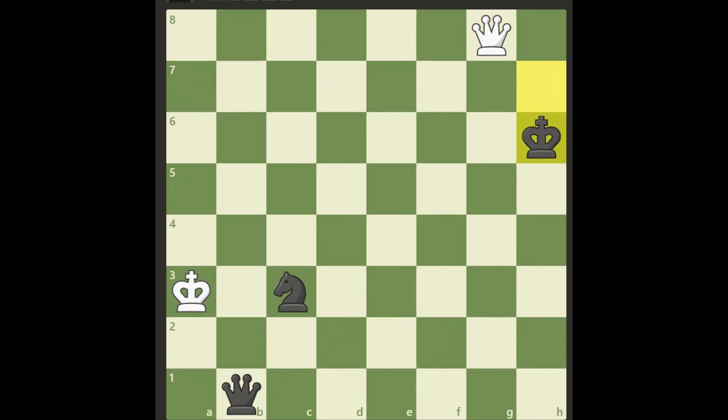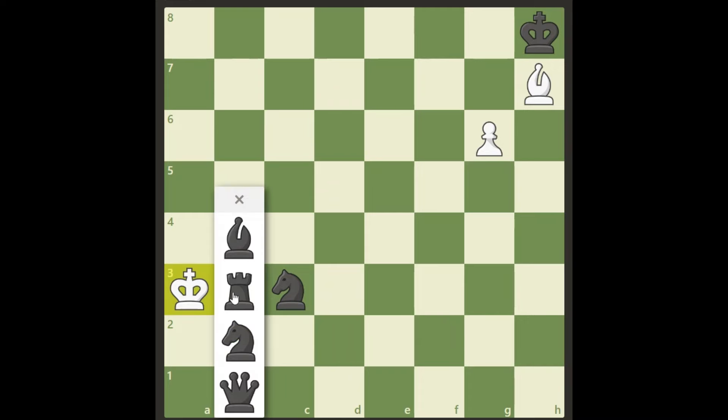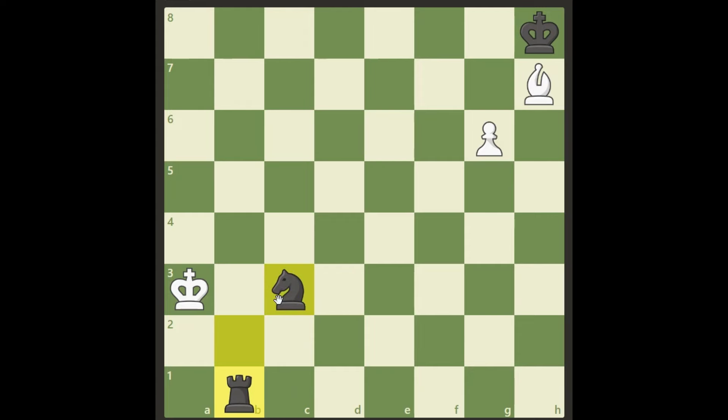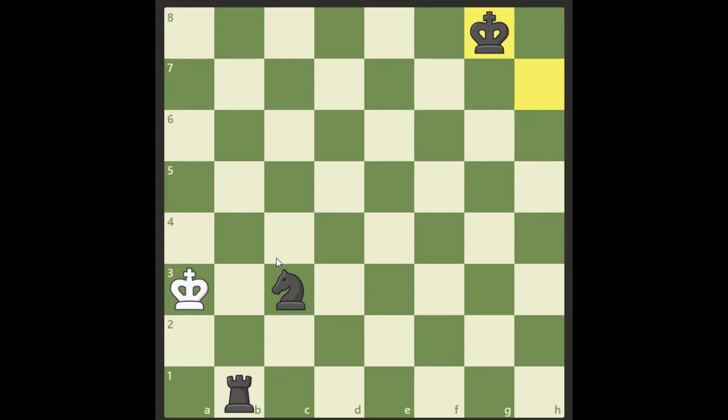But let's look at what happens if he under-promotes. If we go back here and black will promote to a rook instead — the point is this knight protects both a2 and a4 squares, and the rook covers the entire b file. So it doesn't matter if this promotes to a rook or a queen, we will do the same thing. And obviously this is still a draw and a stalemate. So under-promoting to a rook doesn't help.